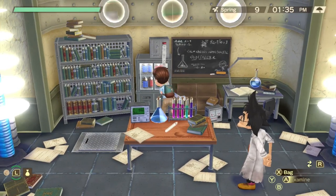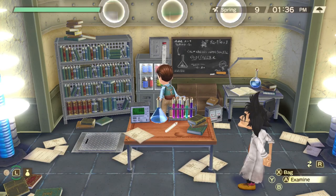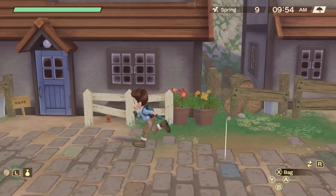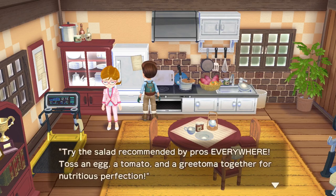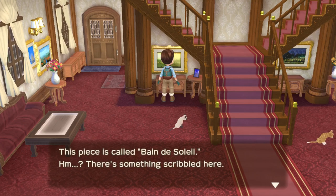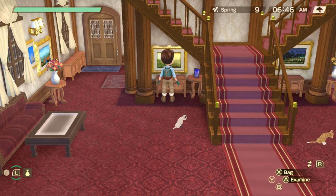Next, go down to Daryl's lab and check the thing that looks like a fridge with bottles inside — you'll find the recipes for banorange jam and papal jam. Then head to Sully, Chris, and Hugh's house and look at the fridge for a simple egg salad recipe. Next, go to the villa and in the entrance on the left side of the stairs, check the area with the painting for a fruit punch recipe.